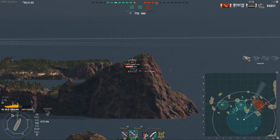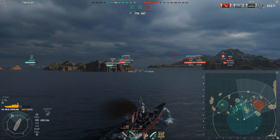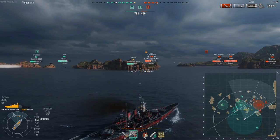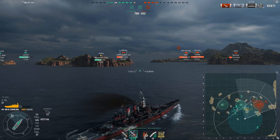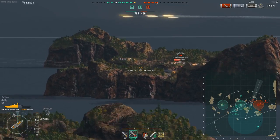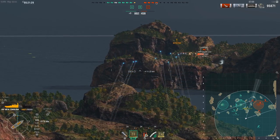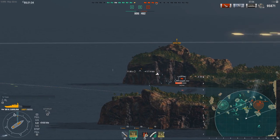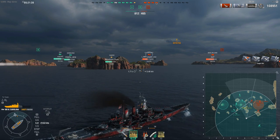The Kurfürst is turning in, so I take some potshots. Now I can start pushing in — we know exactly where all the enemy ships are, no more risk of being flanked from C. The arcing shells of the NC are exceptionally good at lobbing shells over islands. This, combined with the concealment and the dispersion, is why in competitive games people still pretty much exclusively play NC.